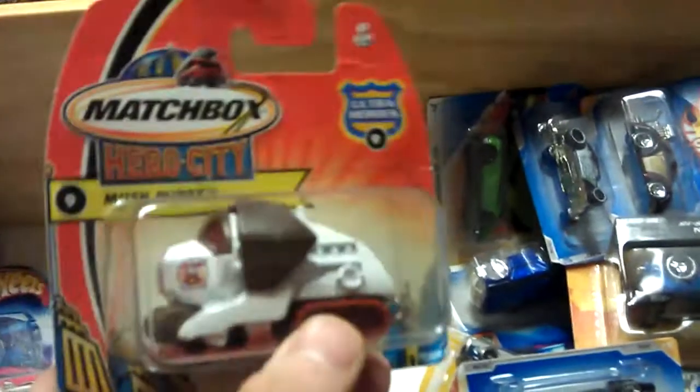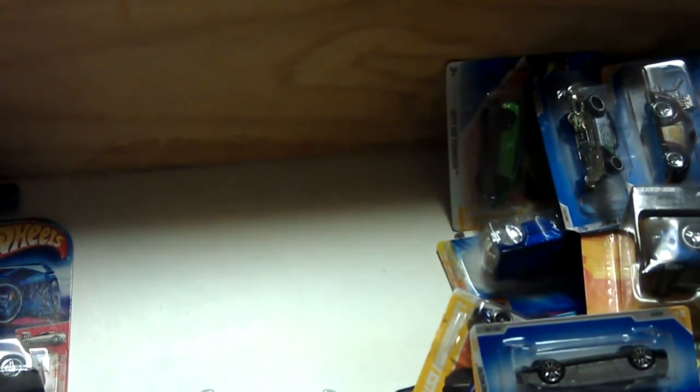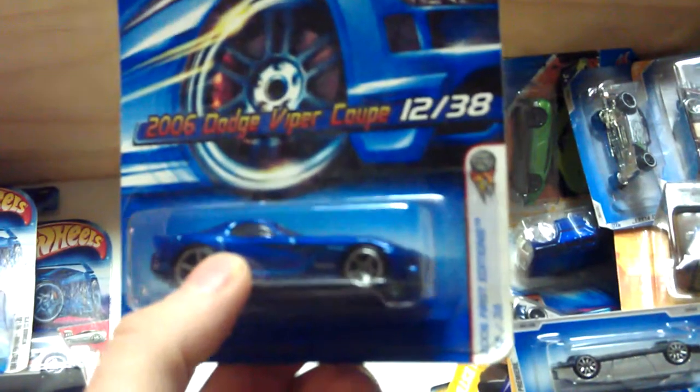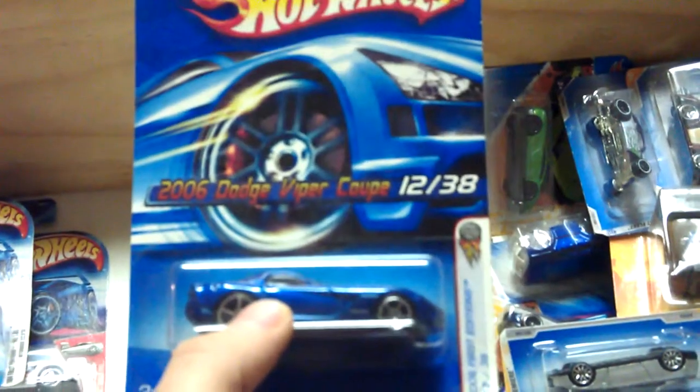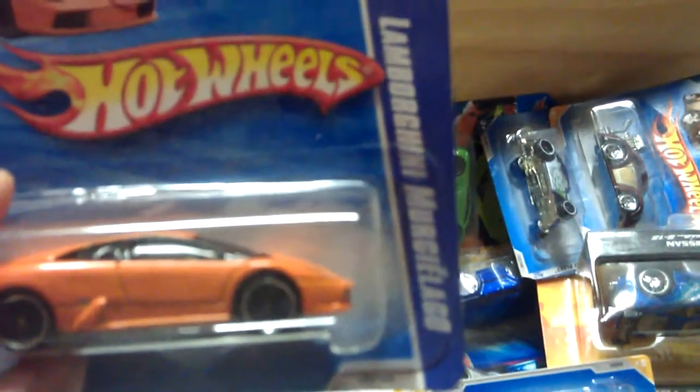One of the ones in the Hero City - just a mush puppy. It's a crazy one. Something from back in the day - I had like those real old hobby cars, it was like a crocodile and a shark and all that sort of thing. I was like, wow, they're all cool. So we've got the 2006 Dodge Viper Coupe, and a little small Lamborghini Murcielago.